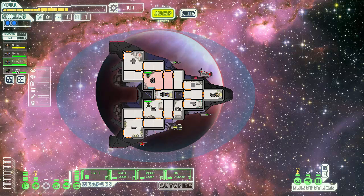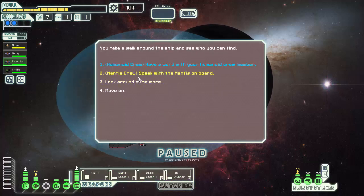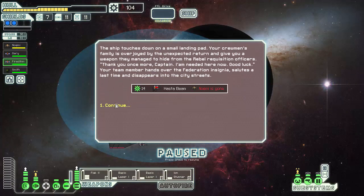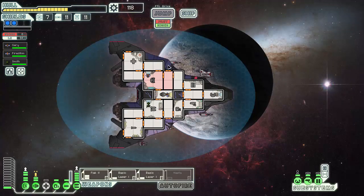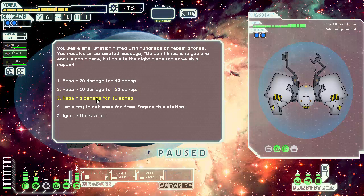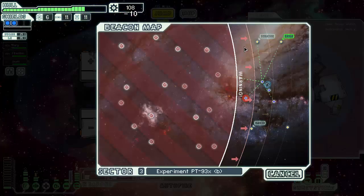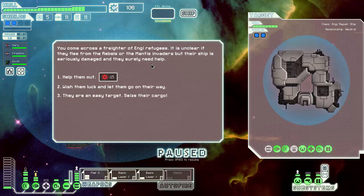So you're the new gunner? I'll allow it — because what else can I do? What a Hasta Beam — which is a better weapon than this. And now we're out of a pilot. Not gonna let the Mets pilot. Man, we're losing crew left and right here — some of them get shot up. Come across the fatal adventure refugees — unclear if they flee from the rebels or the Mets devoted, but their ship is seriously damaged and they surely need help.